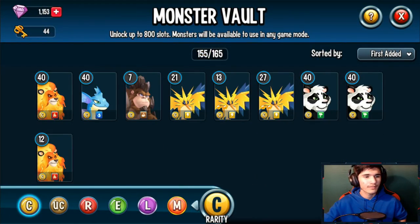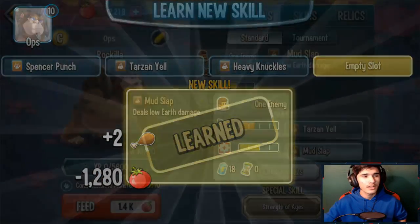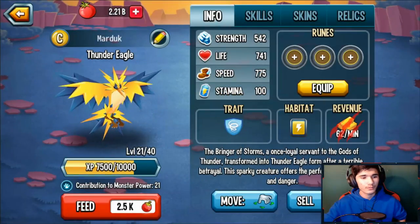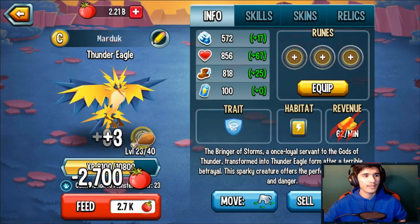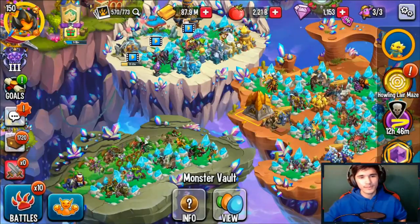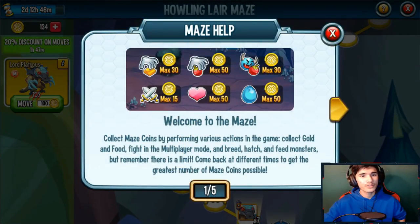You only get 15 coins every two hours or so — check my Discord or Monster's official Discord to confirm. You can log in every four hours and do your hatchery, hatching, breeding, feeding, and everything else. For feeding, it's super simple. If you're running out of food, just feed something at a lower level. If you have lots of food, it doesn't matter what level — just feed it and that'll give you some base coins.